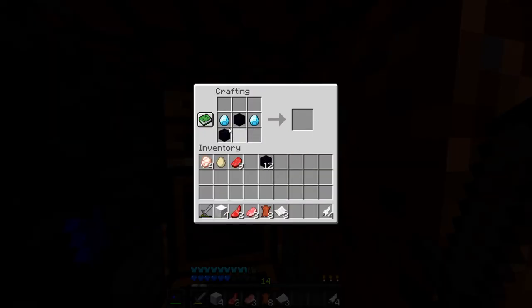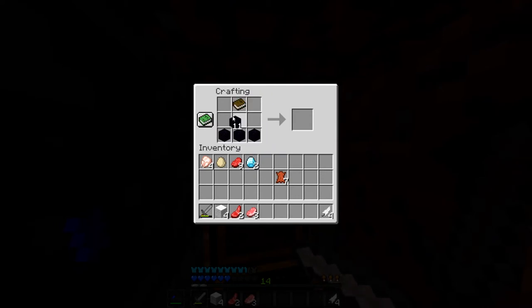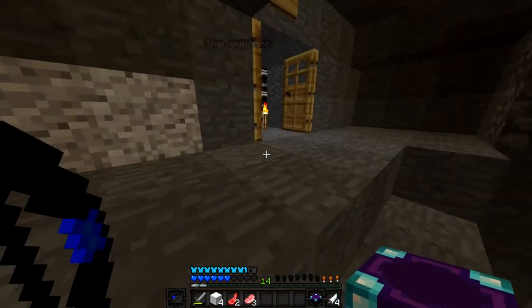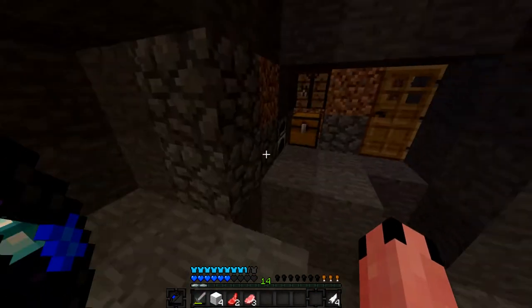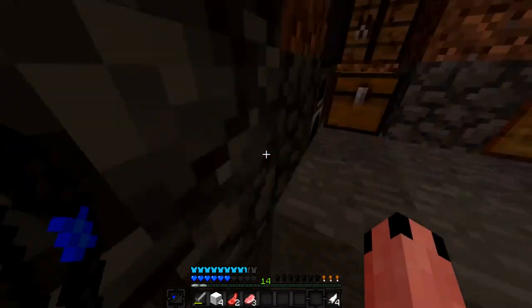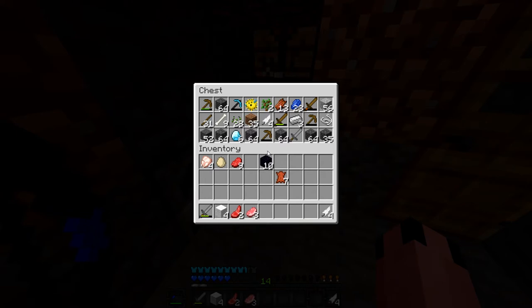Alright guys, Mateus just got back and he had two more diamonds and a bunch of obsidian. So now we are at a grand total of eight diamonds combined with Sanjeev's diamonds. This is the moment boys! The nether portal — no. Hang on, I don't think we got the enchanting. I wanna complete some of the achievements. And I lost all my XP when I died.